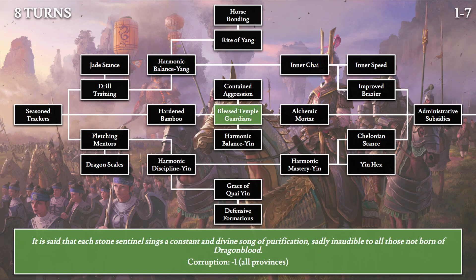Then we have Blessed Temple Guardians: 'It is said that each stone sentinel sings a constant and divine song of purification, sadly inaudible to all those not born of dragon blood.' Those born of dragon blood are always hearing this song, unable to shut it out. The effect provides minus 1 corruption for all provinces.